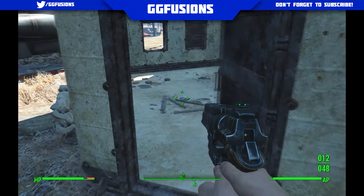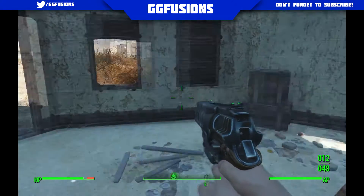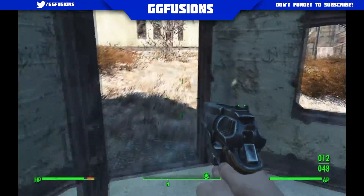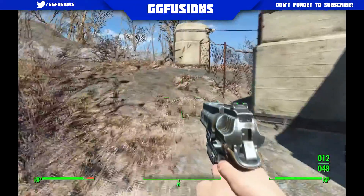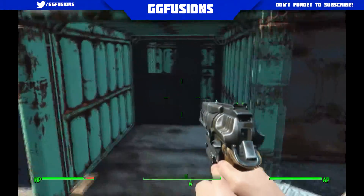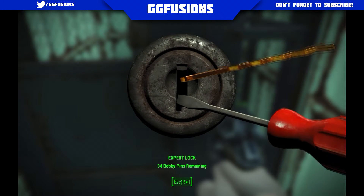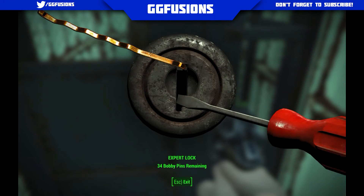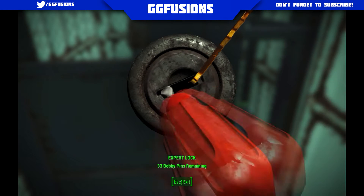To get this second power armor you need to go to the military training ground, and to actually get into the armory itself you have to be a master lock picker. So make sure you're that level. You go into the training ground up towards the crashed plane and there are some crates behind it to the left. In one of the containers there is a set of power armor, and there's also an armory just around the corner which you can unlock at this level.